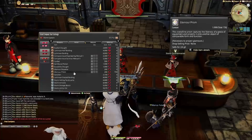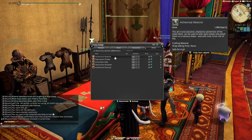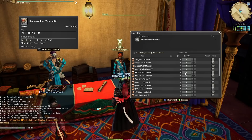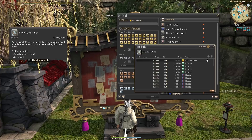After buying up all the accessories I could with the Poetics from roulettes, I turned in all that gear to my grand company and bought Glamour Prisms to sell on the market board. Since I did my roulettes at cap, I also have a ton of aphorism tomes. I'm just going to buy whatever crafting material is selling for the highest amount at the moment. Go to the Tombstone Exchange NPC in Radz-at-Han, to the Others tab, anytime they add a new crafted piece of gear - the prices for these items will skyrocket, and they add new items every patch or every other patch. Whatever cracked clusters I picked up doing roulettes and hunt trains, I traded them in for the highest material I could that was selling on the market board.